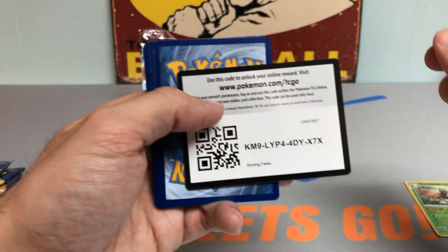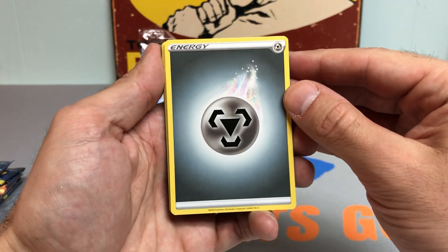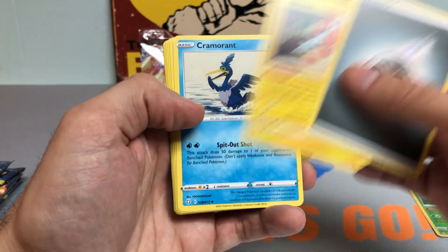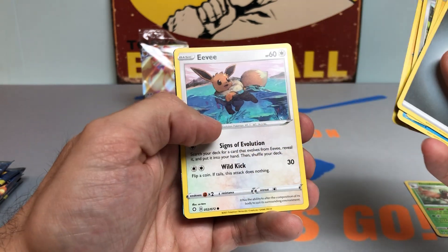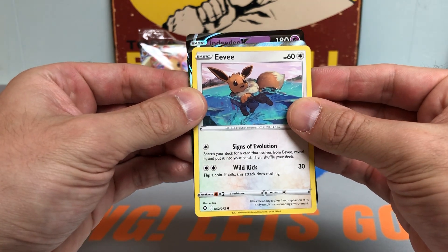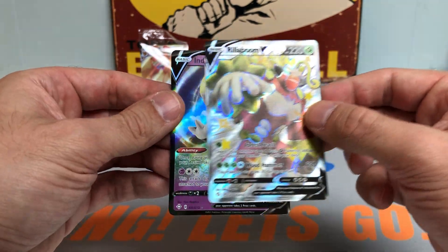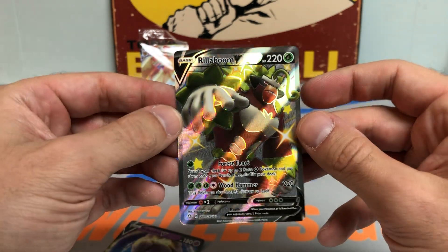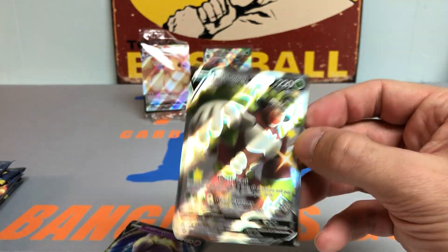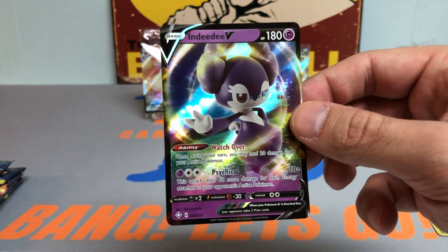Let's get to the fourth pack — still on the front nine as I like to say. So far, pretty decent, nothing too crazy, but we did hit that nice VMAX. Let's see if we can heat up. Team Yell Towel, Cufant, Choodle again, Yanma, Moripko, Eevee. And behind him — oh, we got two hits! We got a Rillaboom Full Art V — check that out — followed by an Indeedee. Very nice double hit pack there. Check that card out, very nice. I'm going to put that in a sleeve next to the VMAX.